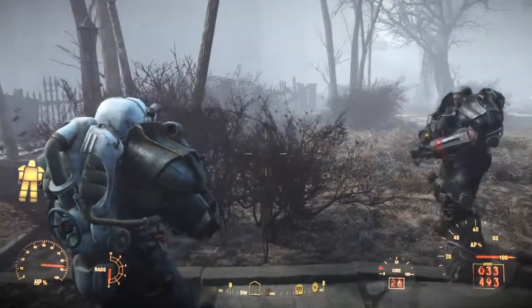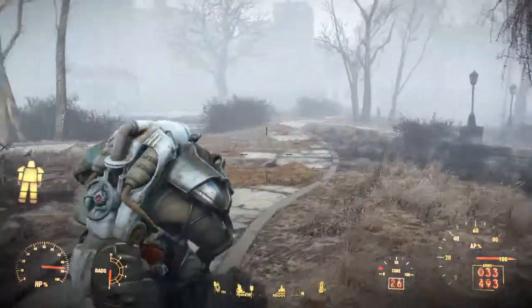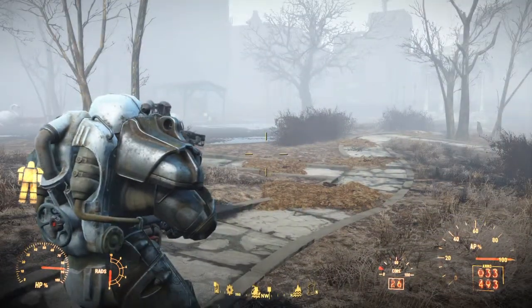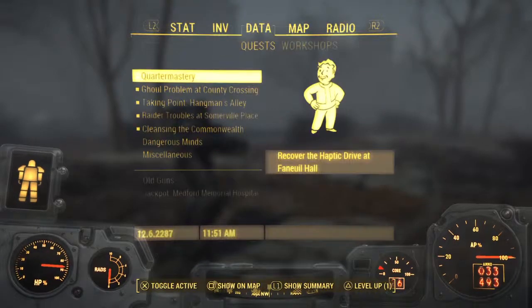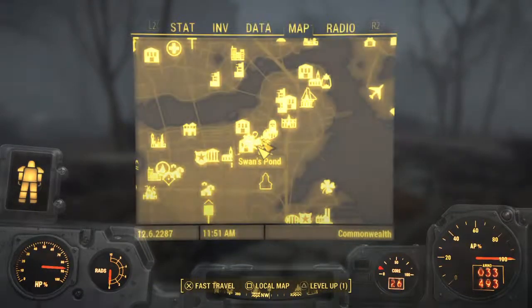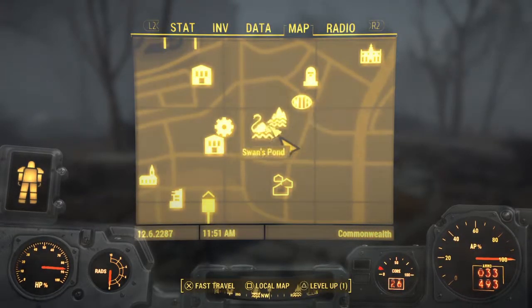Hey guys and girls, Elusifon here with another video. In this one I'm just going to do a boss fight. This dude's called Swan, and if you want to know where to find him, it's located sort of northeast Diamond City in this area here near Park Street Station.